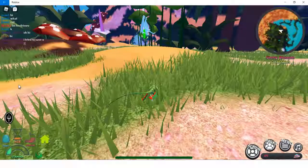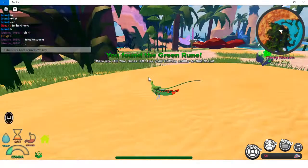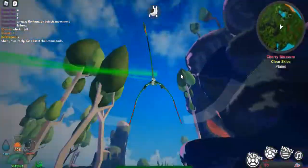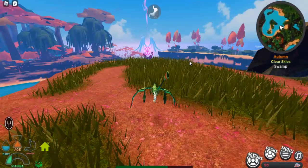Crash land successful! Let's quickly go get this — it says you found the green rune, you still have two more runes left. Let's quickly find the next one. I just respawned for some reason, but let's quickly go get the next one. I'll speed this up a little bit so you guys can find it easier.